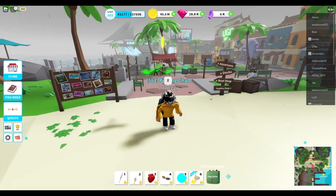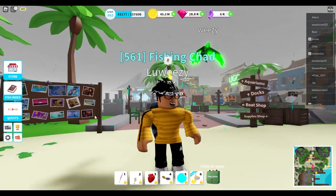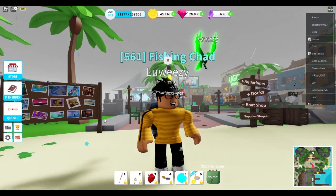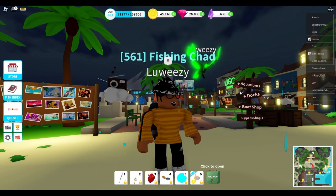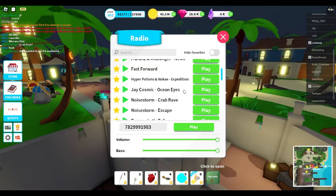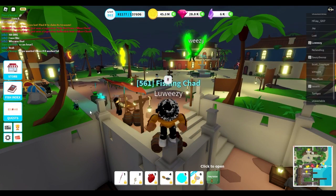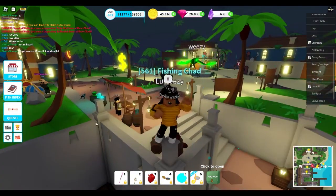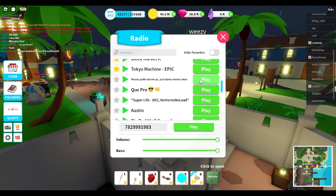Next is the custom radio songs feature. Since Roblox deleted most of the custom IDs I wasn't sure what to expect, but wait — we can put custom IDs in again! It does work! And whenever you use a custom ID it saves onto your radio, so you don't have to input the codes again every time.